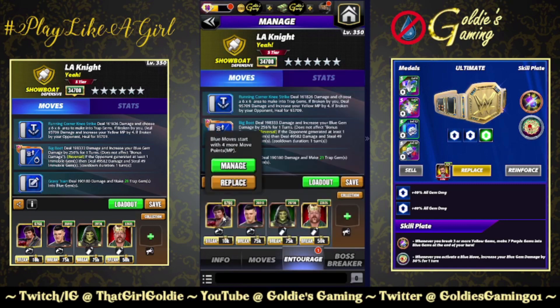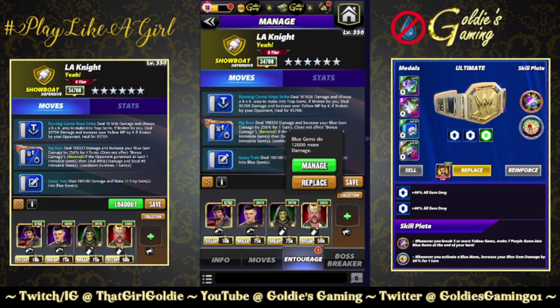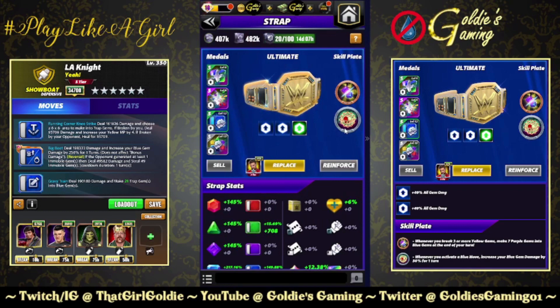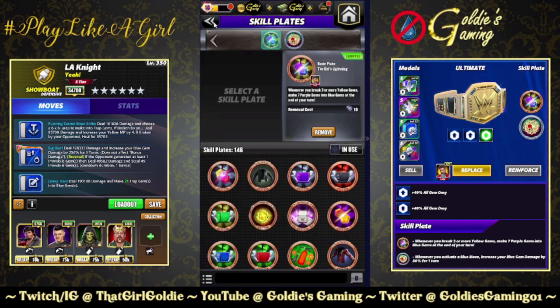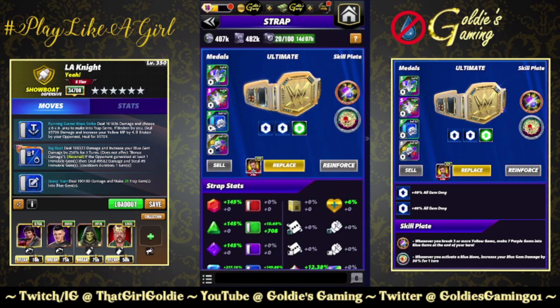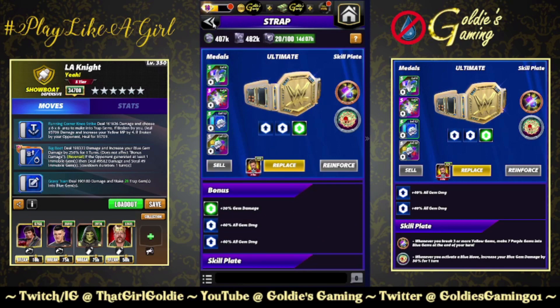Entourage for this: Lawler for blue MP, Dirty Dom for blue MP and 40% more damage to our blue gems, Zombie Dominic for three more blue gems, and King Seamus for that flat 12,000. The belt — this new heart stopper plate. Whenever you activate a blue move, increase your blue gem damage by 50% for one turn. I'm going to use the kid's lightning plate here — it'll self-recycle, but if we happen to hit a three-match of yellow we'll throw some more blue gems on the board, just a little bonus chance of getting more damage. Fury twos and the 30% gem damage preview straps.